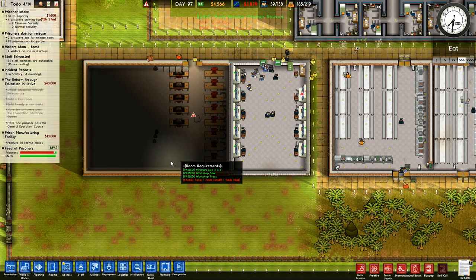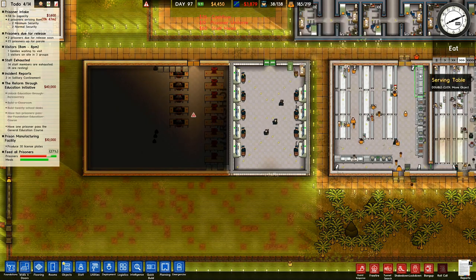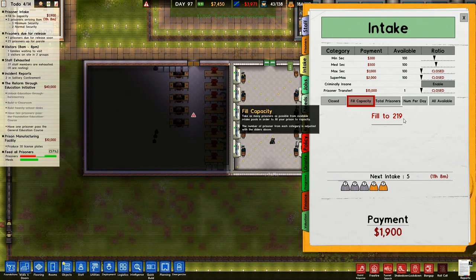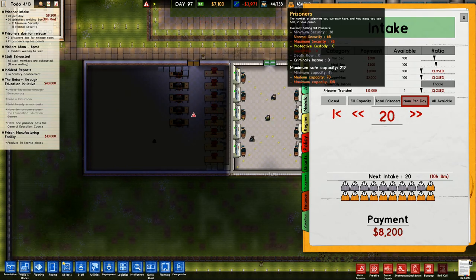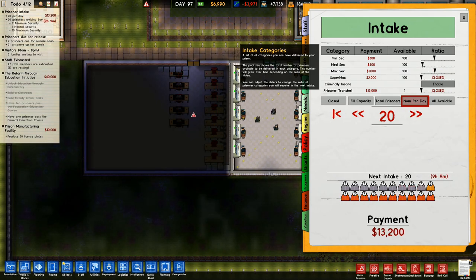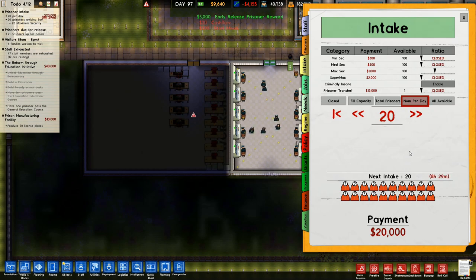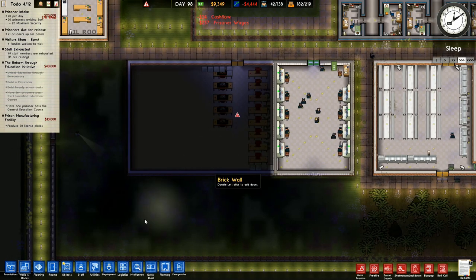Maybe we will go a lot bigger than this later on. I've got 185 prisoners — what have we got in maximum security? 78. They are actually dropping down a little bit in max security. So intake over here — I'm going to take number per day, bring that down to 20. I've got 78 out of 108, so if I take 20 that will put me up to 98. I'll bring in those. I'm going to bring in 20 maximum security prisoners, which is going to get me $20,000. I'll just do that the once.